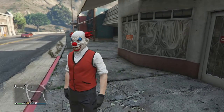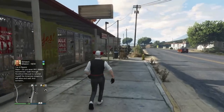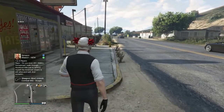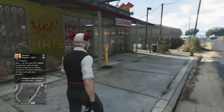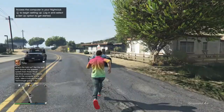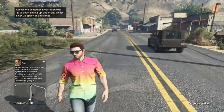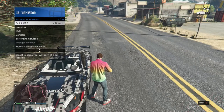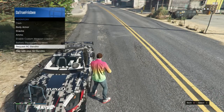Hey guys, my name is Josh, welcome back to the channel. Today I'm going over a GTA 5 Online glitch. All you're gonna need is the RC Bandito and any car. In this glitch you can't die, you can't use weapons or melee anybody, but you go off the radar and go invisible for every other player in the game.